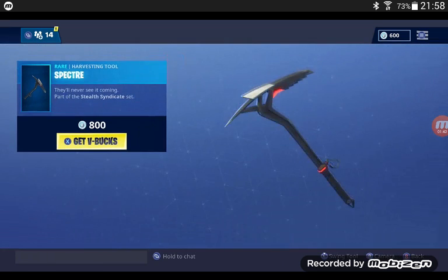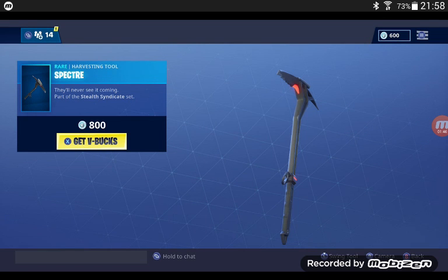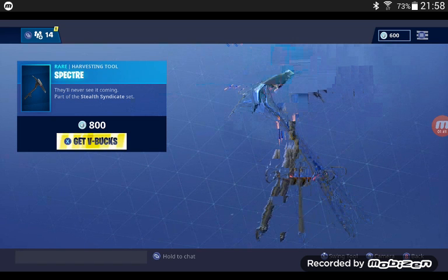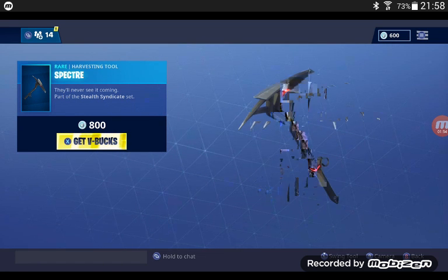Then we have the Specs Tree, part of the Stealth Syndicate set. Everyone thought that this was Omega's pickaxe because it came out in Season 4 early, but it ended up having its own pickaxe.